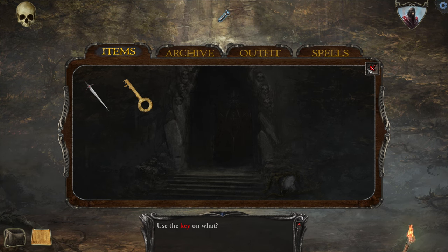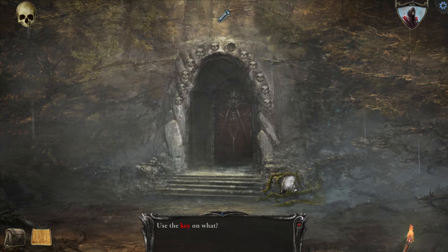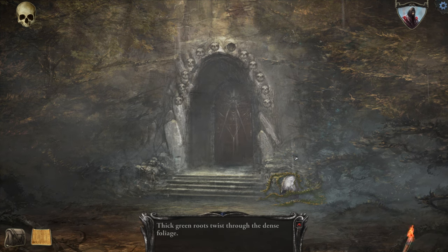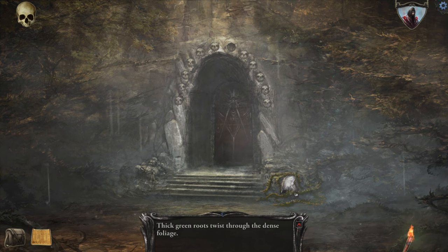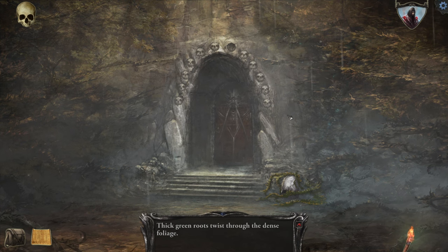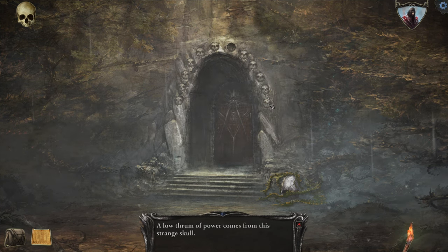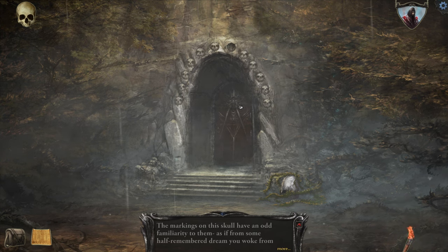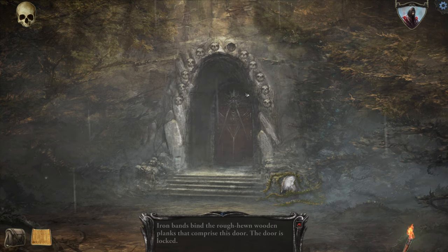I'm going to close out of this and click on this helmet down here. What you expected hasn't happened — the key did not do anything to the root. Thick roots twist through the dense foliage. Yeah, but that looks like a stone — it looks like a fucking helmet. I'm going to look at this skull. The lower throne of power comes from this strange skull. So each one of these skulls is a different thing. I'm going to look at the door. Iron bands bind the rough-hewn door planks. The door is locked.